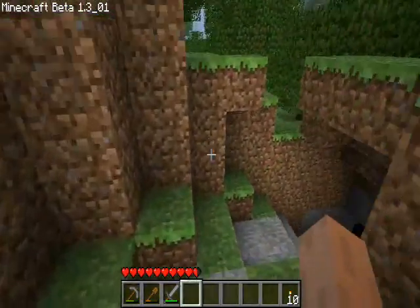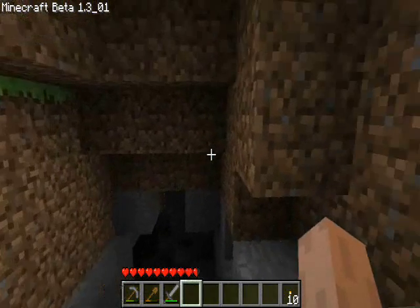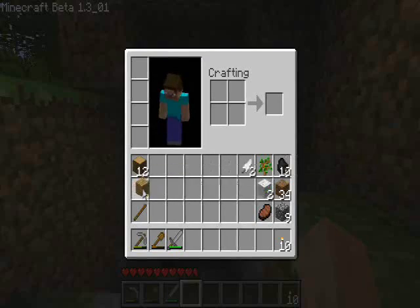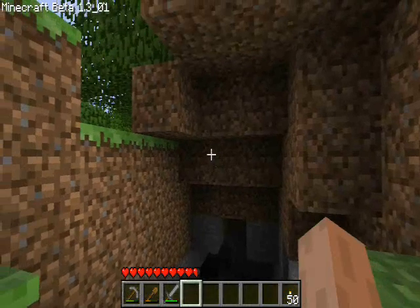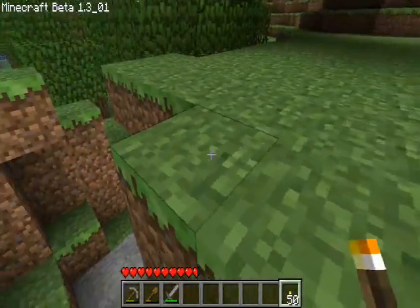Let's see if we can't find us a nice — ooh! Well, what a coincidence. We're gonna need some torches, though. A lot of sticks, extra wooden planks, and we're gonna selfishly use up all the rest of our coal. But it's all good, because now we have lots of torches, which we are going to illuminate this with.